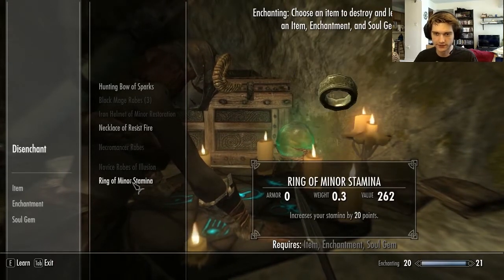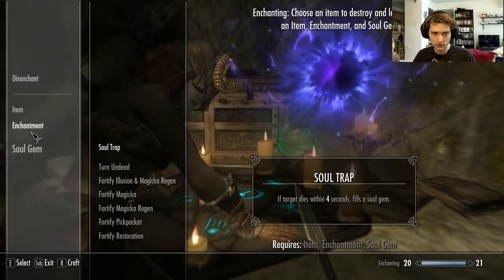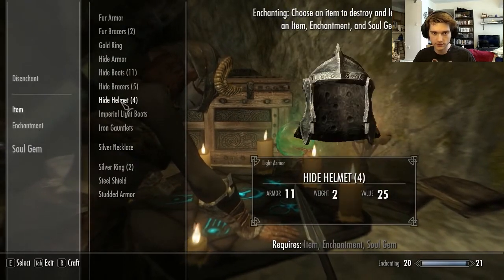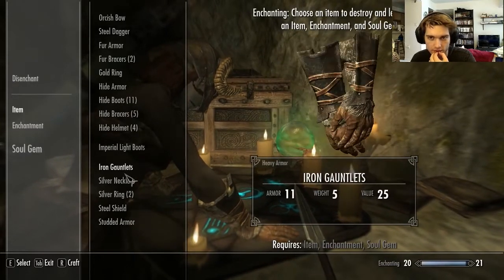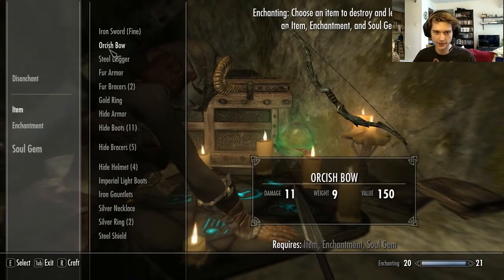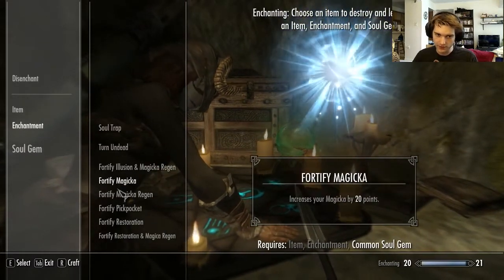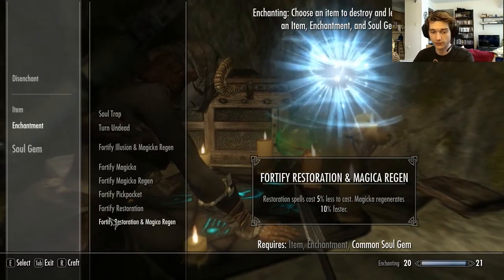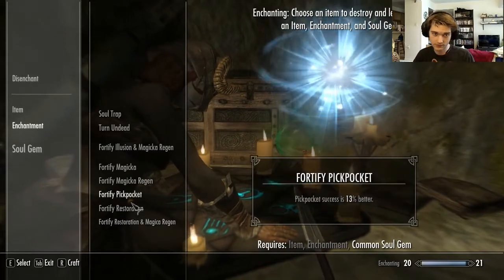Learned fortify illusion and magicka regen, fortify restoration and magicka regen. It's magicka with a K every other time. I didn't actually upgrade how much fortify magicka regen I got — that's a little sad, but oh well. This necklace of resist fire I could break down, but I also have it equipped right now. Same with that ring. I've got this iron helmet on — I can't enchant it since it already has an enchantment on it, or maybe because it's equipped. I'm gonna hold off for a bit because I want to get fortify destruction and magicka regen and start throwing that on stuff.